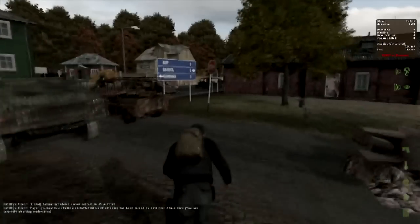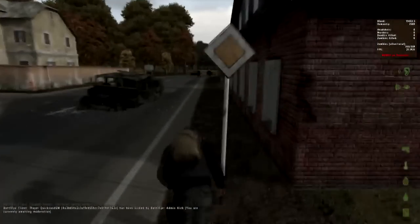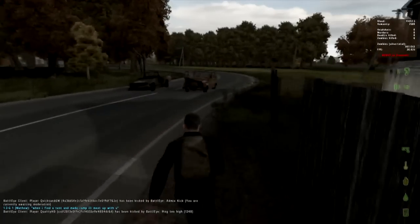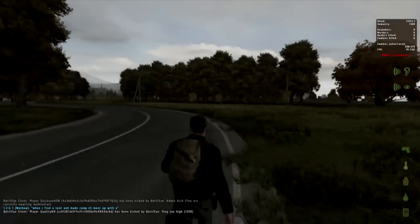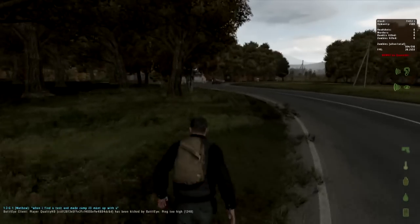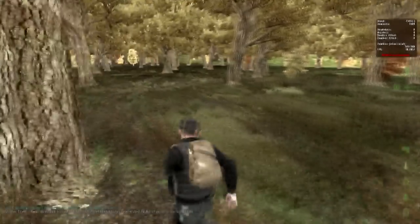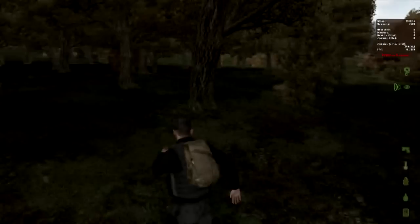Things that you probably don't need are flares, crossbow bolts — crossbow sucks, don't grab it. Let's see if I can lose the zombies in these trees. It's a good way to lose some zombies: just run through these trees, do some zigzags, some serpentine motions — it confuses the zombies as their brains are rotting and dead. Three frames a second, I don't know what I'm doing. This is hurting.